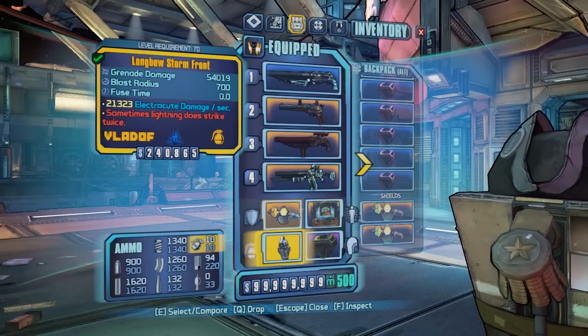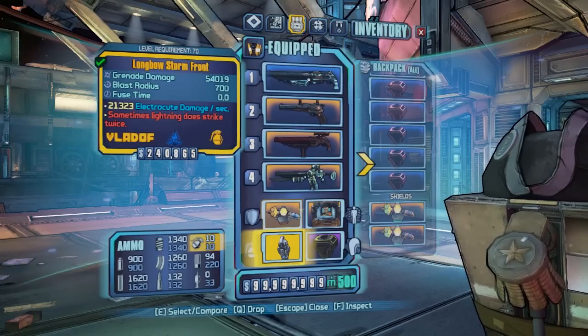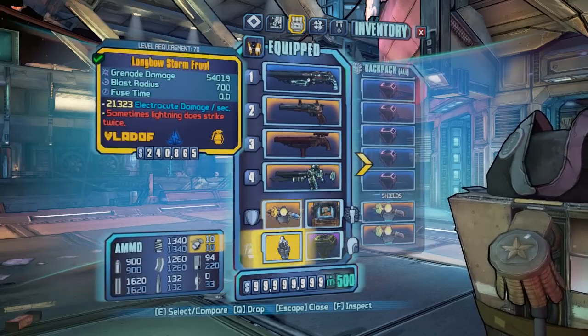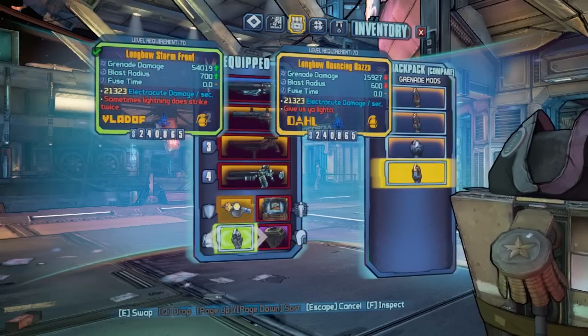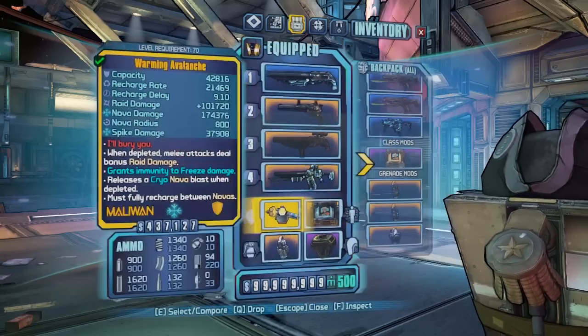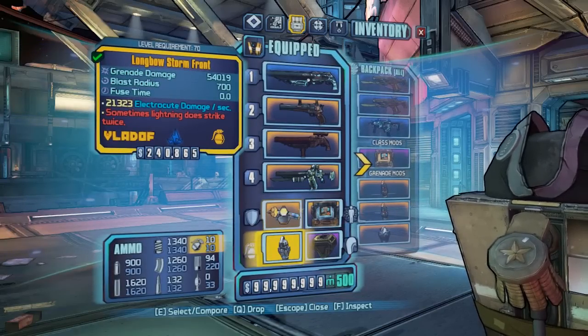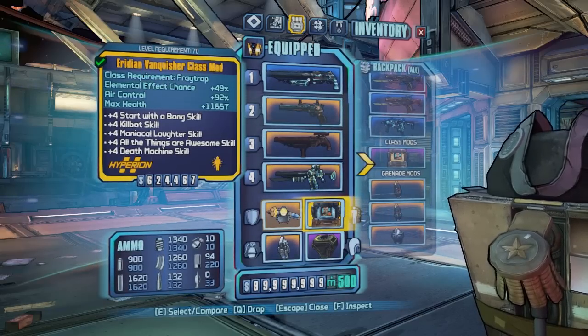For your grenade you want something to strip shields — anything shock will do. I'm using a Longbow Storm Front, but you can use a Nasty Surprise, Quasar, Electric Leech, Bouncing Bonny, or anything else. I like to put a load of legendary grenades in there as options, but definitely the Storm Front or the Quasar are my go-to choices.